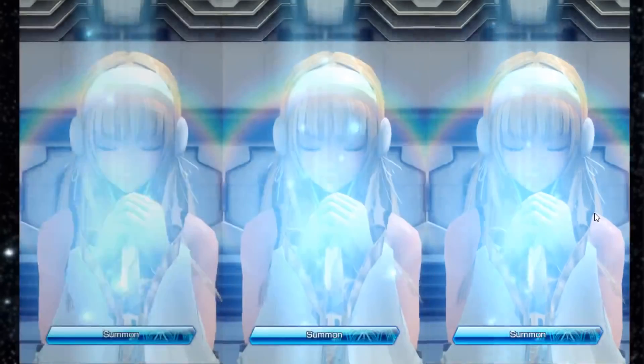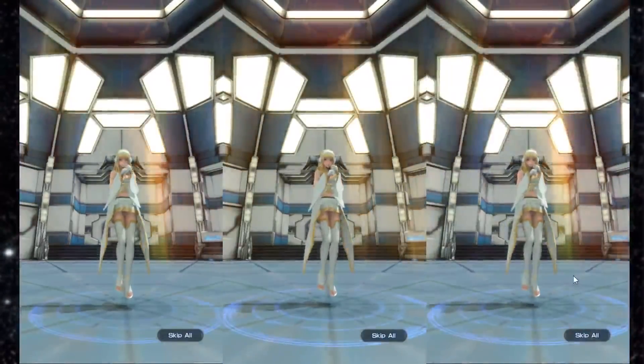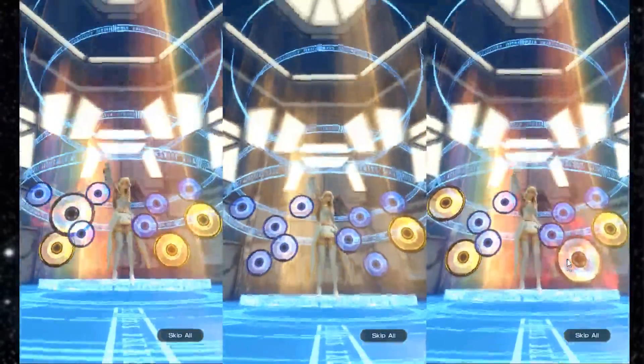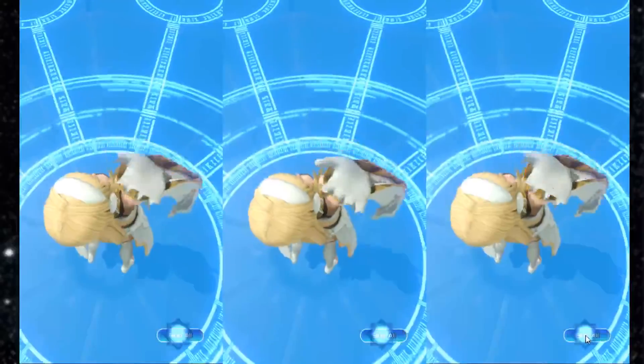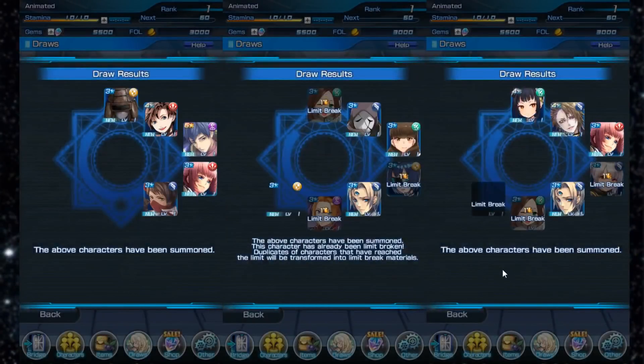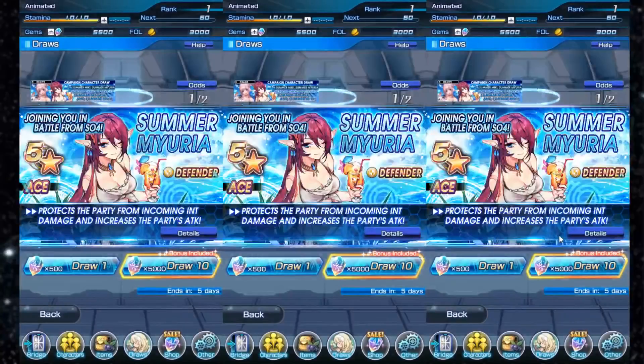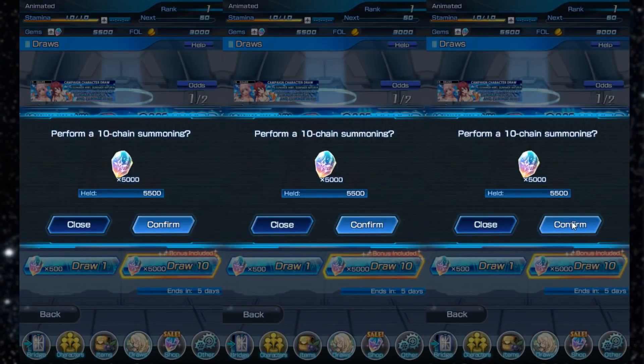We have two accounts that have five stars — one five-star on each. On the left hand side we have Ronix, on the right hand side we have Anne. Not what we're looking for, although Anne's a fun unit to use — just not what we're looking for.